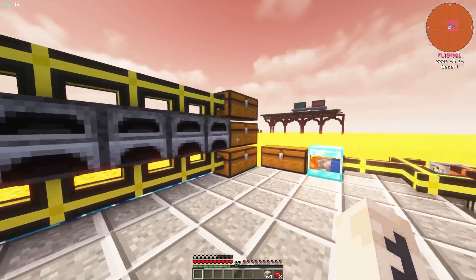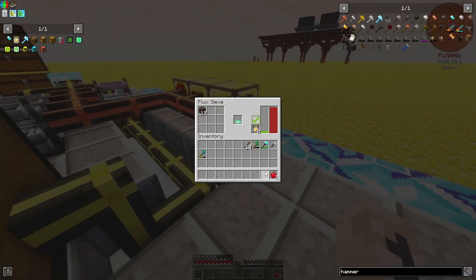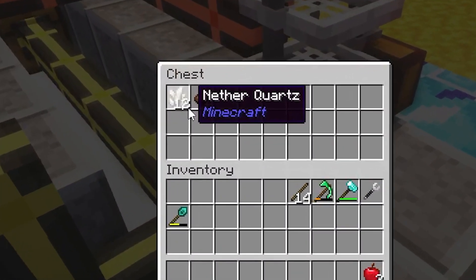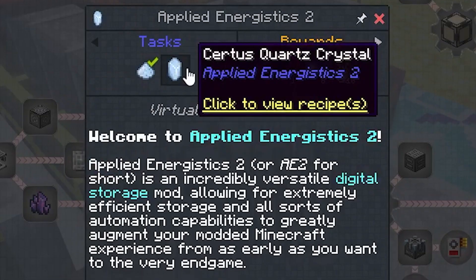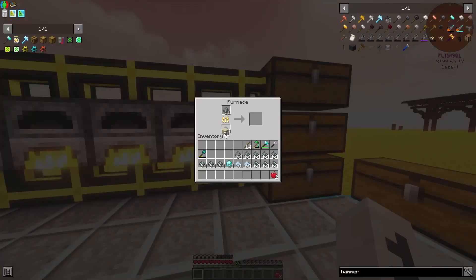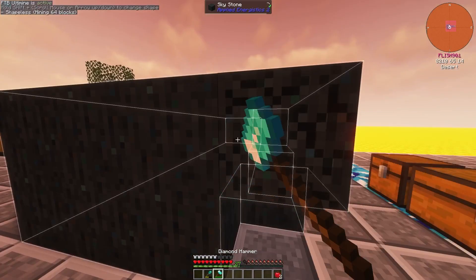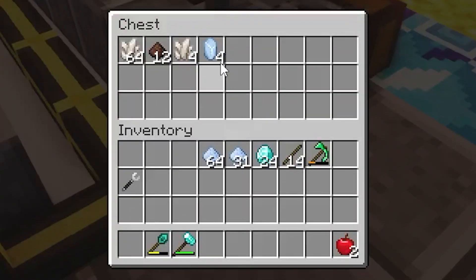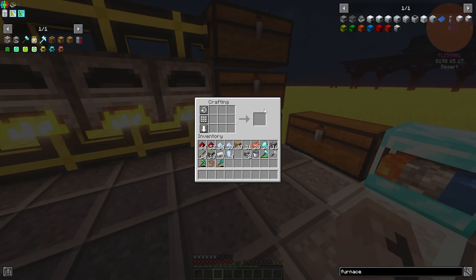With all that done, I went to get some sand, then placed three stacks in the top chest and the rest in the furnaces as I will need glass in the near future. After sieving the soul sand I was rewarded with 12 nether quartz, which was good enough to keep going. Finally, after all that preparation, it was time to look into the AE2 quest line. It wanted me to get some certus quartz, which I did by furnacing some skystone and then sieving the crushed skystone.